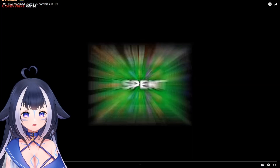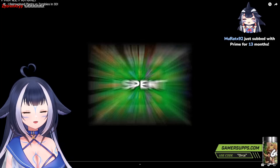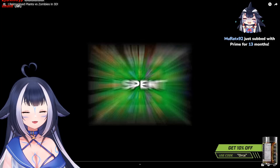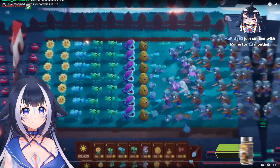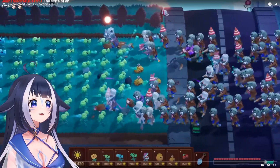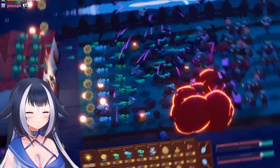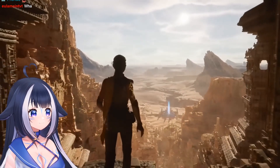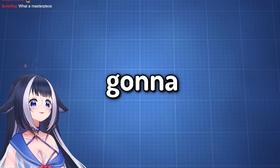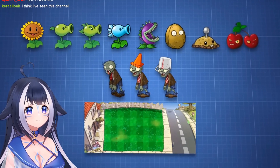This video is about someone remaking Plants vs. Zombies in 3D. They spent four months remaking the game using Unreal Engine 5, and they're going to make it downloadable to play. The remake is based off of stage one, covering the zombies, environment, and a million other things.